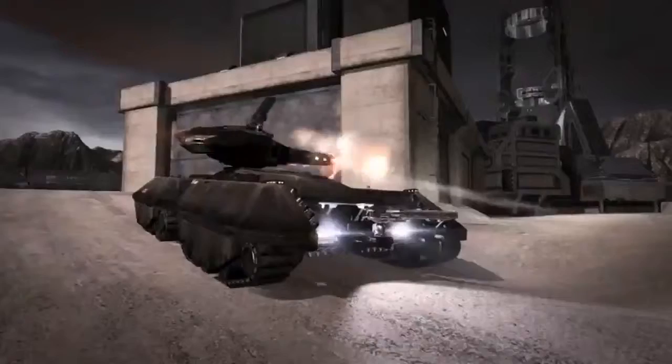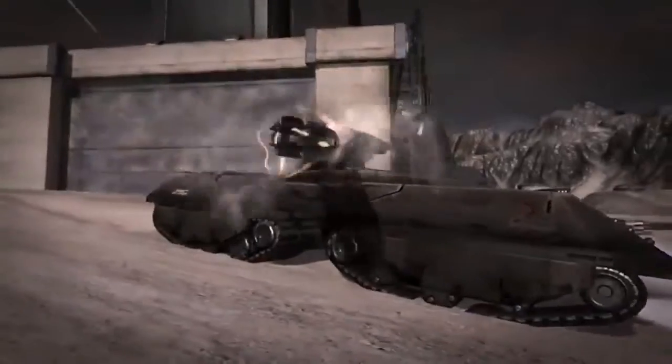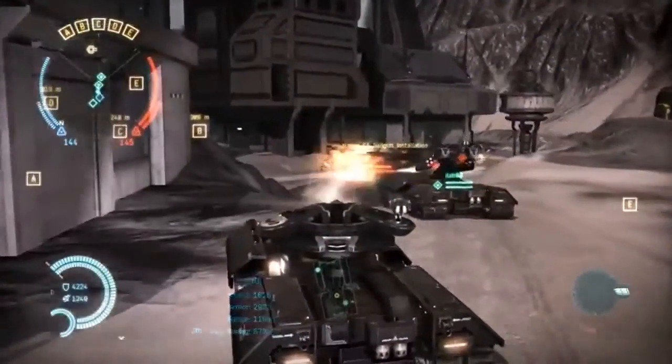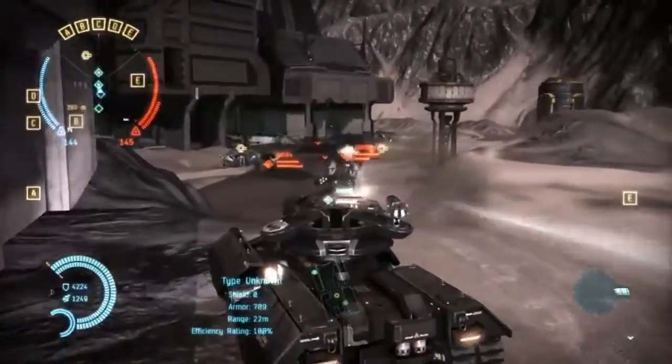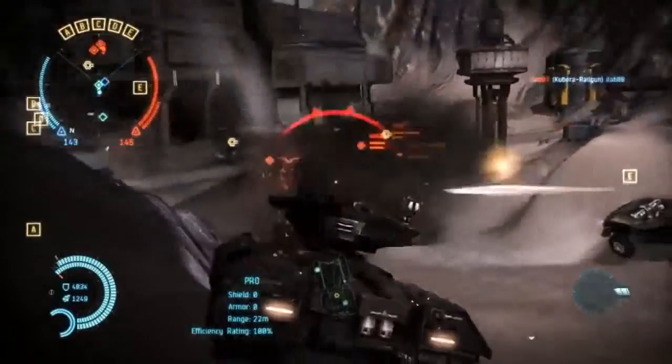The second class of vehicle is the HAV, the heavy attack vehicle. They're much like tanks. They take a lot of damage and they also deal quite a large amount of damage as well. They're good at penetrating heavily guarded areas on the map, but they still require support from infantry and other units on the battlefield.